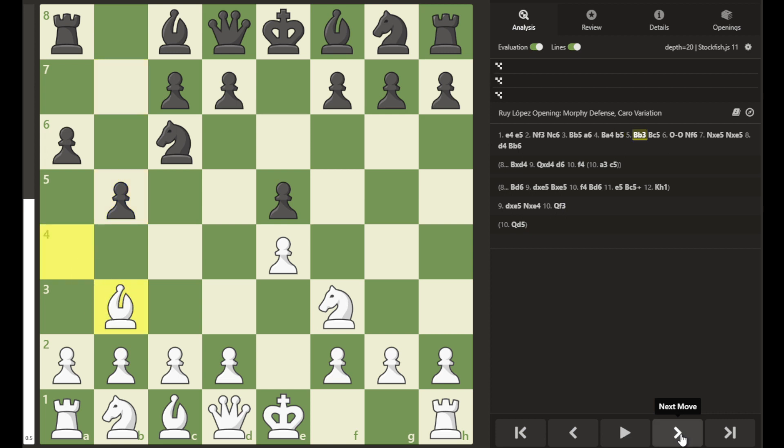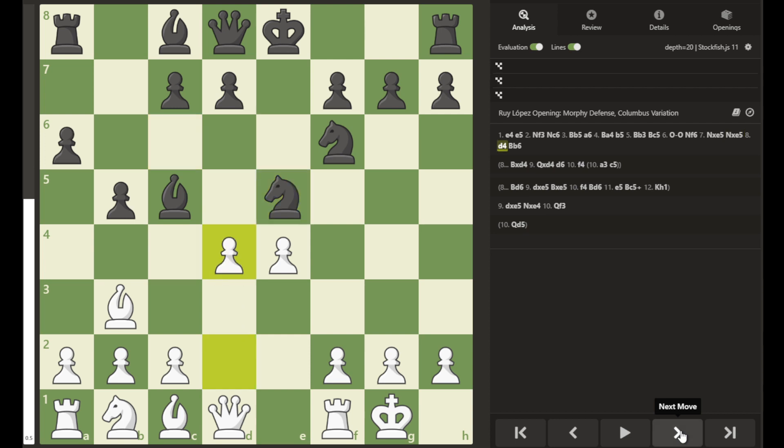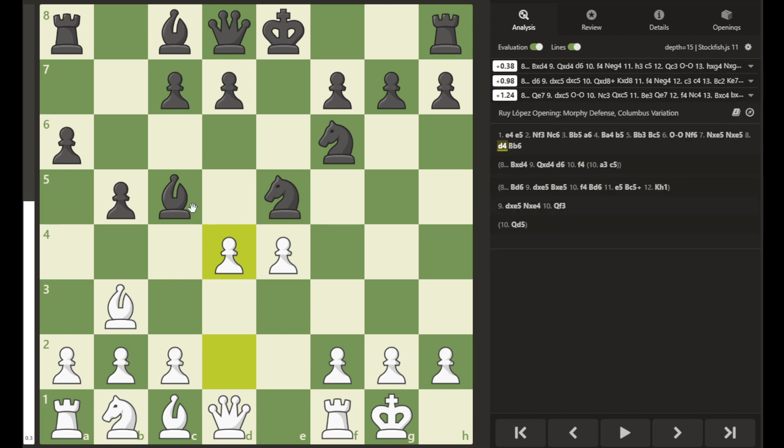Sometimes black will move bishop to c5, and here if white castles and black continues development with knight to f6, we have knight takes e5, sacrificing the knight temporarily. After the knight captures, we have d4 forking the bishop and the knight, and white will get his piece back.